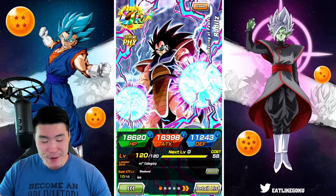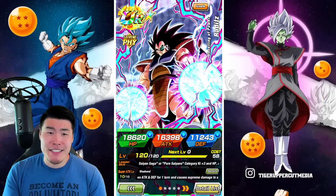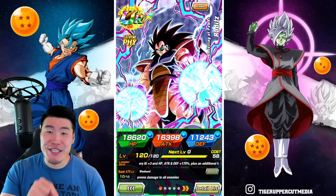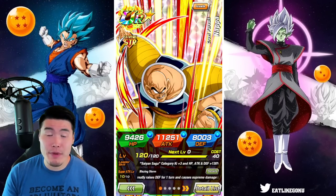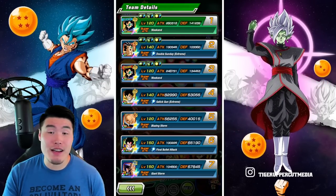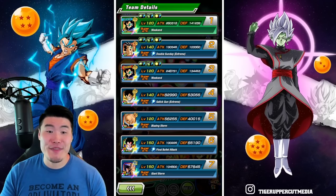Today we are going to be showcasing the new Dokkan Festival exclusive Fizz Raditz, along with his side unit, the STR Nappa, and also the 200% Saiyan Saga slash Space Traveling Warriors team.